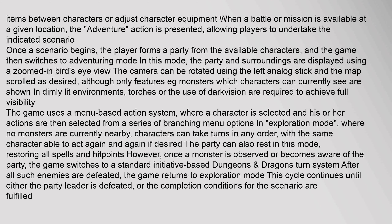In adventuring mode, the party and surroundings are displayed using a zoomed-in bird's-eye view. The camera can be rotated using the left analog stick and the map scrolled as desired, although only features — such as monsters — which characters can currently see are shown. In dimly lit environments, torches or the use of darkvision are required to achieve full visibility. The game uses a menu-based action system, where a character is selected and actions are chosen from a series of branching menu options.